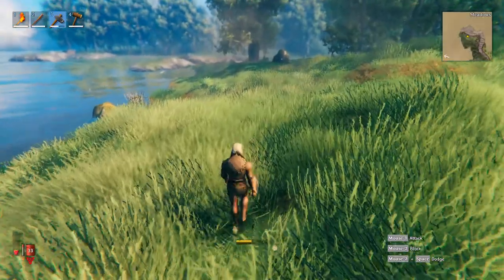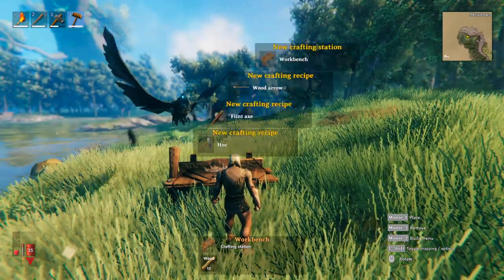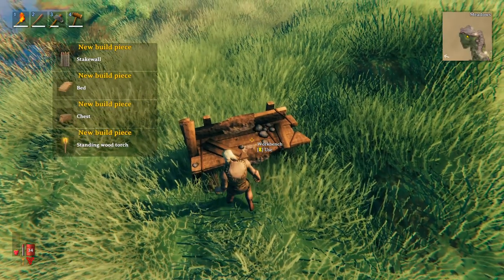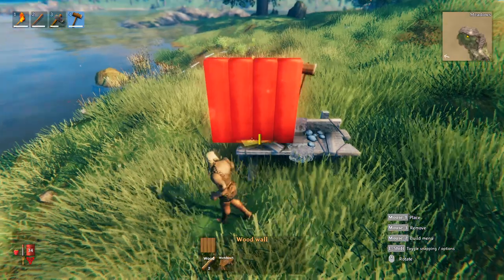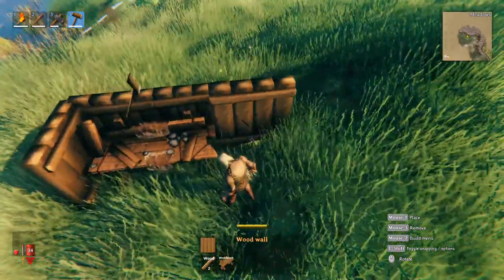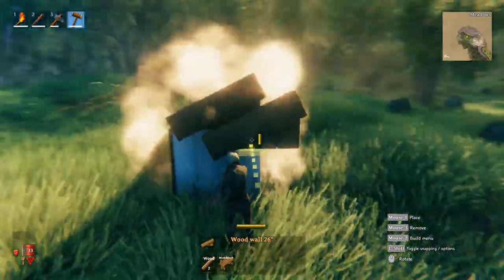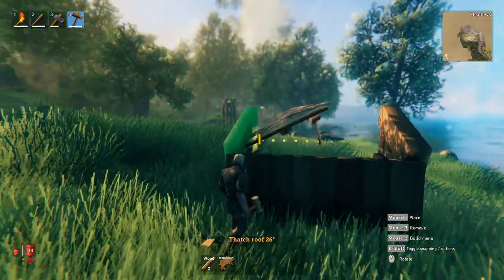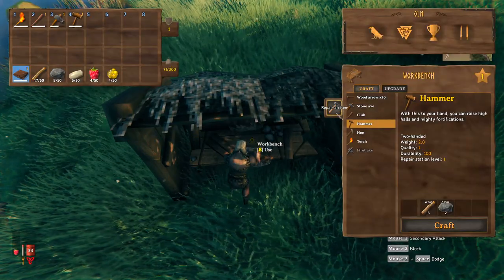Put down a workbench - equip your hammer and find a location. Once you place the workbench you get more recipes including base building pieces. In order to repair gear, your workbench needs to be covered. Put down a couple of walls - the pieces snap to each other, so it's simple. Grab yourself a wood wall 26-degree piece for an angled section, then grab the 26-degree thatched roof and attach it. Now your workbench is covered and you can repair items for free.